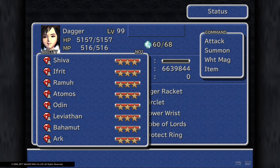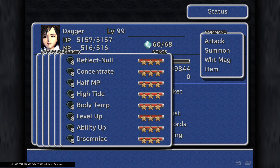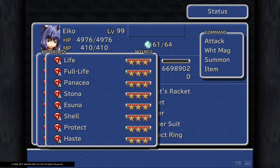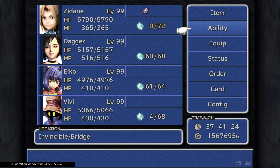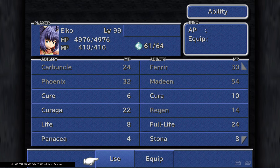Now that equipment is out of the way, we're gonna look at all the statuses — going over the summons, magic, and abilities they can't learn, seeing that you can learn all of them in a single playthrough. We're gonna go over the ability section to cover this. Naturally, Dagger has more HP, MP, and ability points than Eiko does, but that could be factored in.